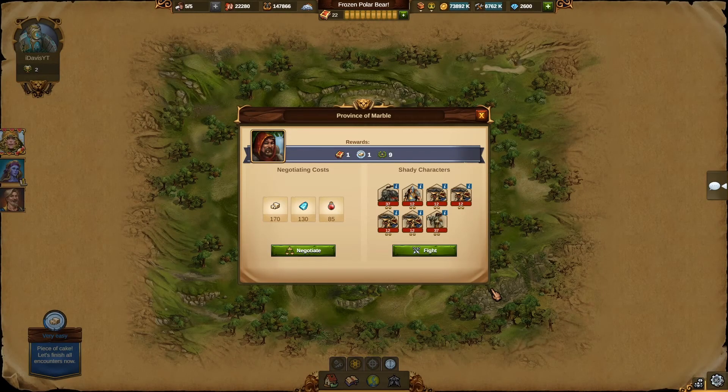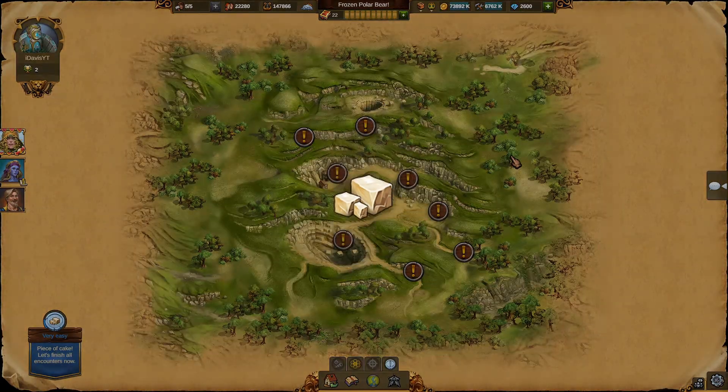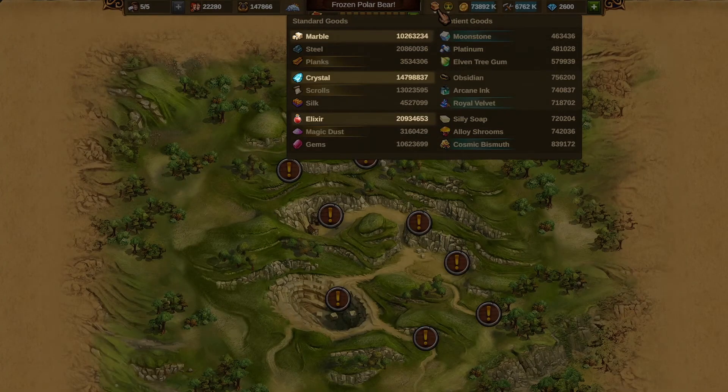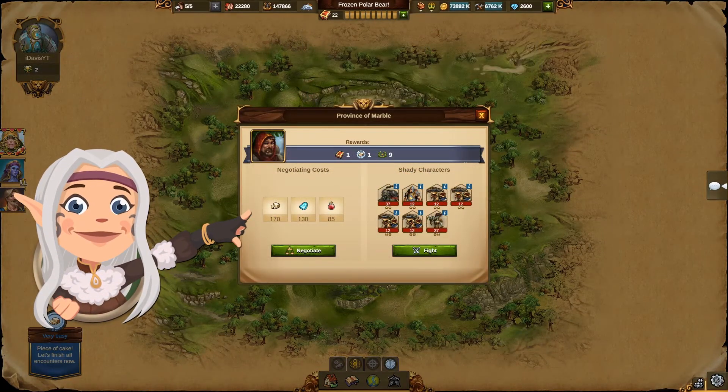The enemies that appear as well as the required goods depend on what type of province it is. Let's take a marble province as an example. You will more likely need to pay marble and the goods that are being positioned in the same order in each category as the marble is. So in this case, besides marble you will also need a lot of crystals and elixirs, as these are the first in each category as well. This rule is not necessarily followed in every encounter in the province but it is the most likely combination you will see.